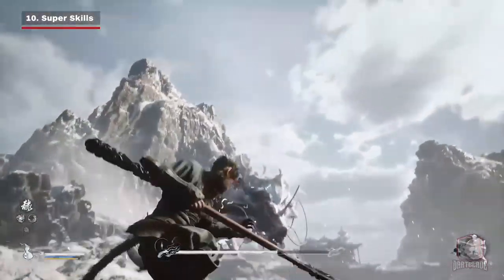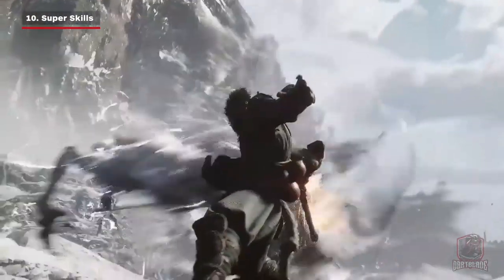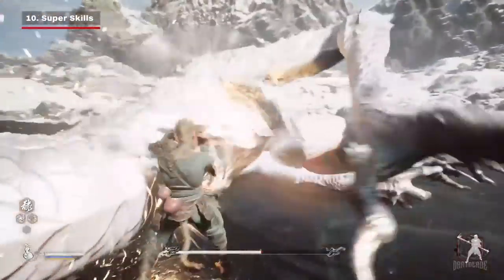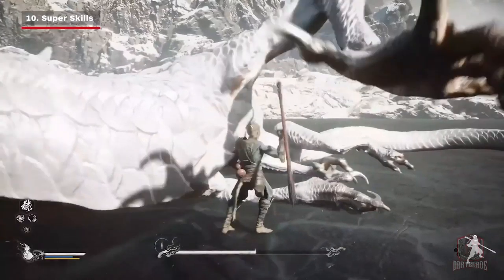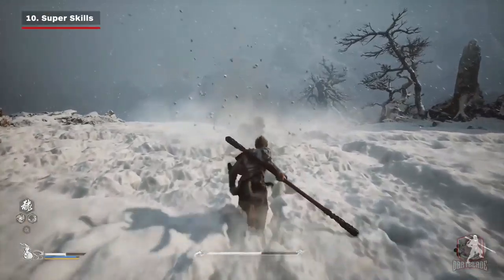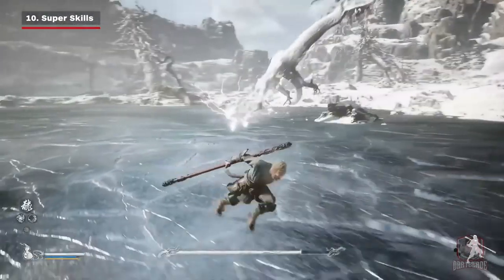His second super skill is to extend the Ryu Jingu Bang to attack and cause the enemy critical harm. This move is very powerful, but it seems to need a little more time to get ready, so you need to time it right — if not, you might miss the target. We saw this move in the fight with both the Katana Monkey and the white dragon. You need super skill points, up to three, to release them, and they cause different levels of damage depending on how many points you've accumulated.